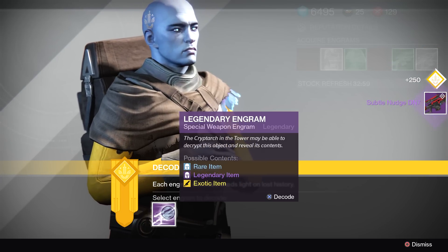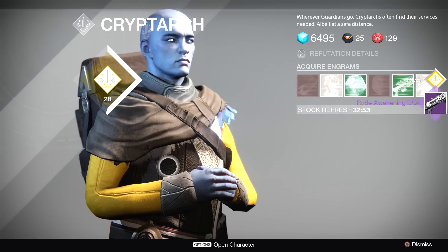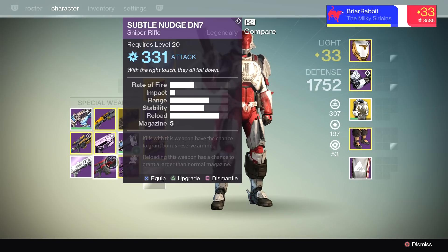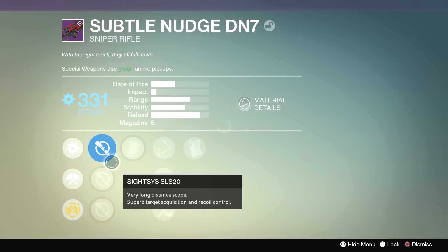Finally the Subtle Nudge, and we got one more special: the Rude Awakening — I know I'm not keeping that, I really don't like that shotgun. Let's take a look at the stats on the Subtle Nudge: kills with this weapon have a chance to grant bonus reserve ammo, and reloading has a chance to grant a larger than normal mag. Those are interesting perks, but the thing about this is the super low impact on it.